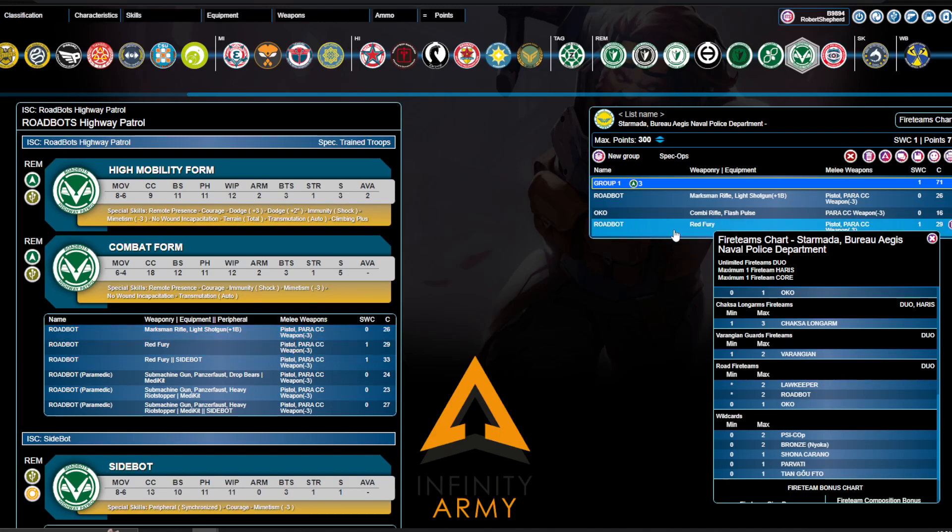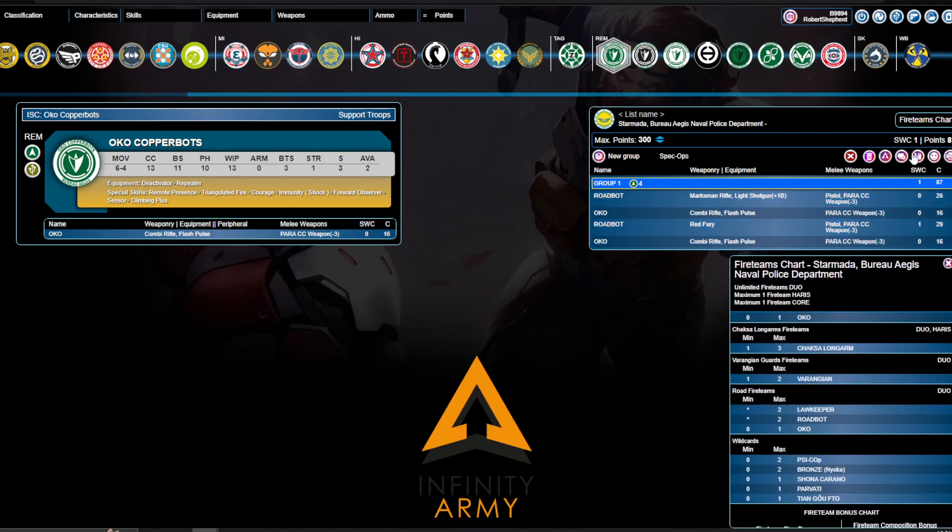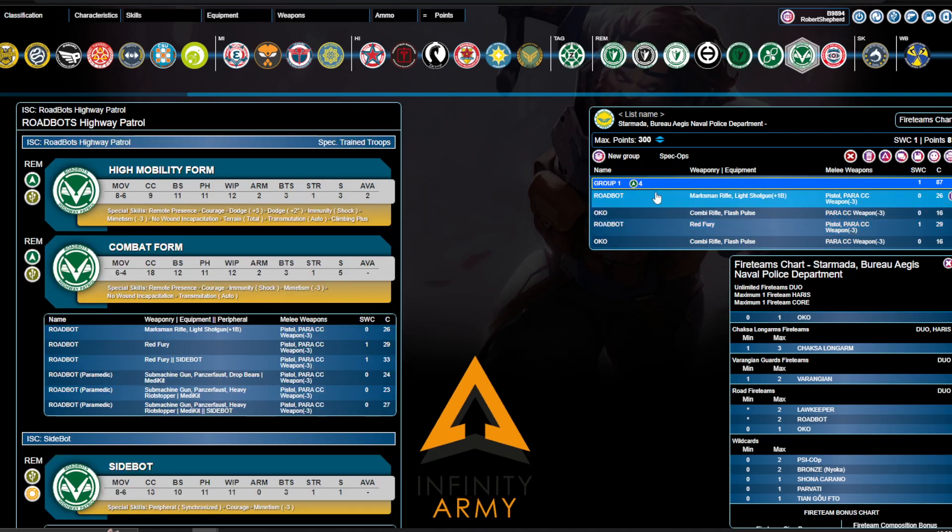You could add a Red Fury and another Oko, since Okos are AVA-2 in Starmada just like in O-12. This is incredibly efficient, incredibly dangerous, and incredibly fast. It can even defend a little bit, just because the Roadbots are tough enough to maybe take a defense. I am impressed, and I think this faction seriously warrants some consideration literally off the back of this. But that is not all that Starmada has picked up.